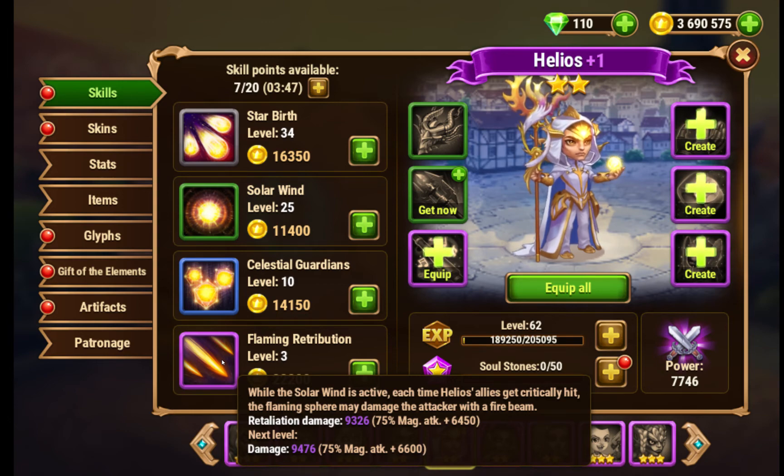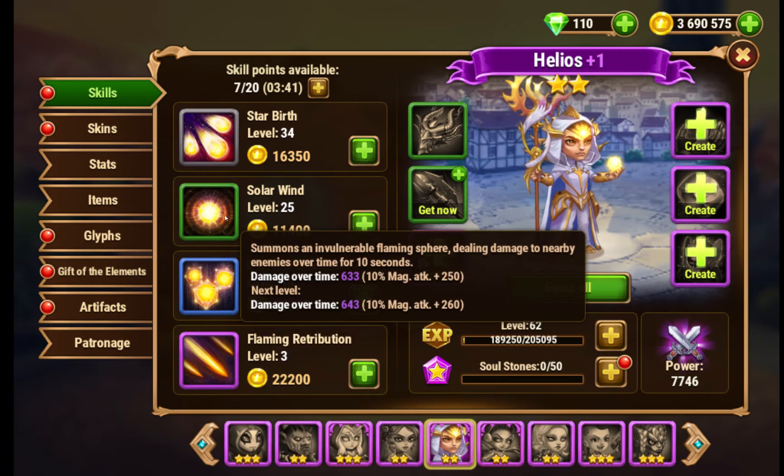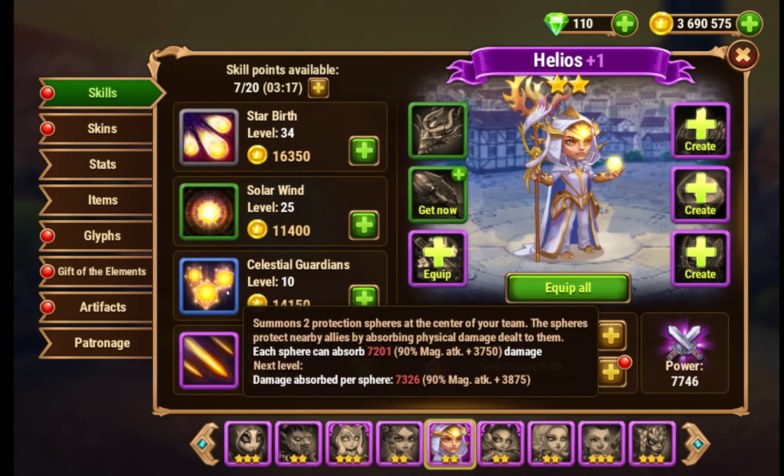This is a lot of magical damage, because Yasmin does not have that much health. Solar Wind summons an invulnerable Flaming Sphere dealing damage to nearby enemies over time for 10 seconds — that's damage per second, which hurts Yasmin a lot, and it's there virtually the entire time. Starbirth spawns three spheres of magical damage — that hurts Yasmin and hits the front line. The other ability summons two protective spheres that absorb physical damage dealt to nearby allies — and Yasmin's pretty much purely physical damage.